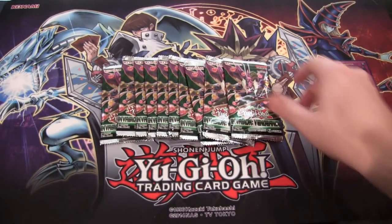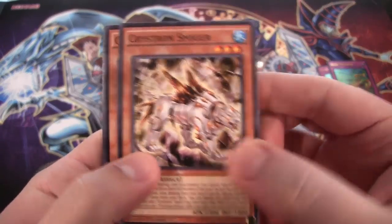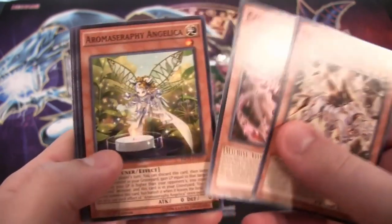Now for the packs. Looking for a lot of cards in this set — hoping for the Red Eyes cards probably more than anything else. Of course, Starve Venom would be awesome. There's a lot of things — Predator Plant, there we go.